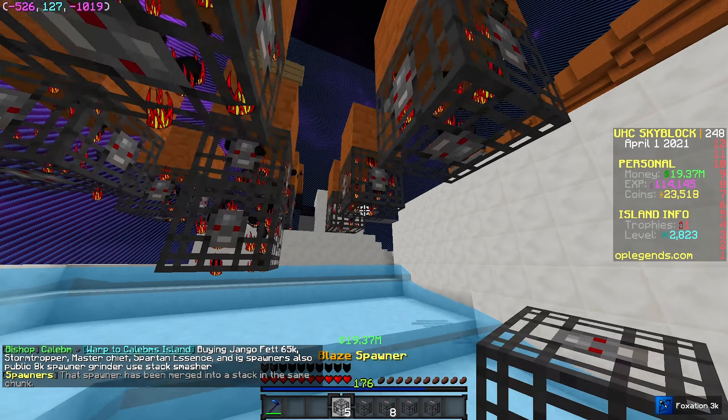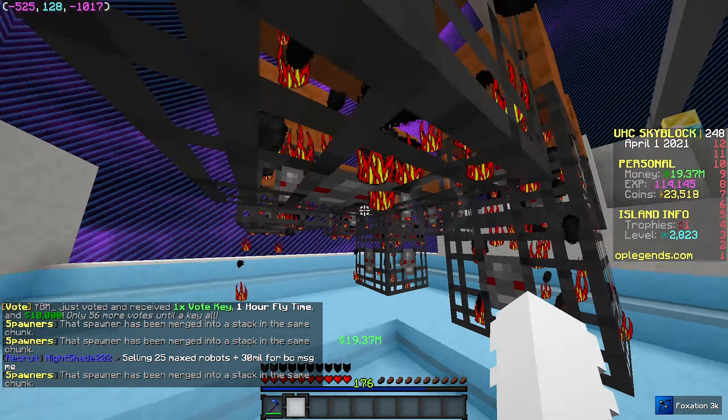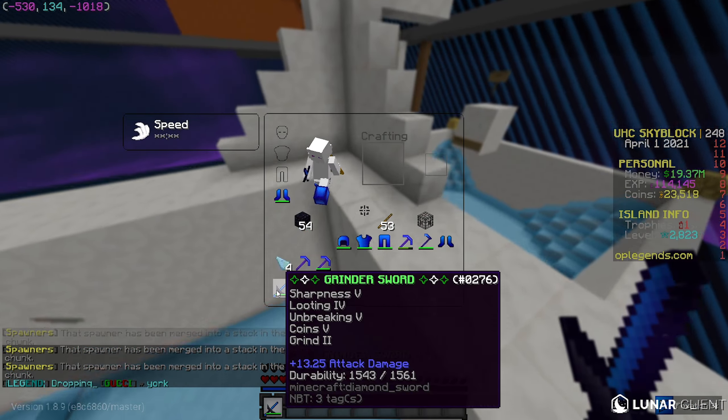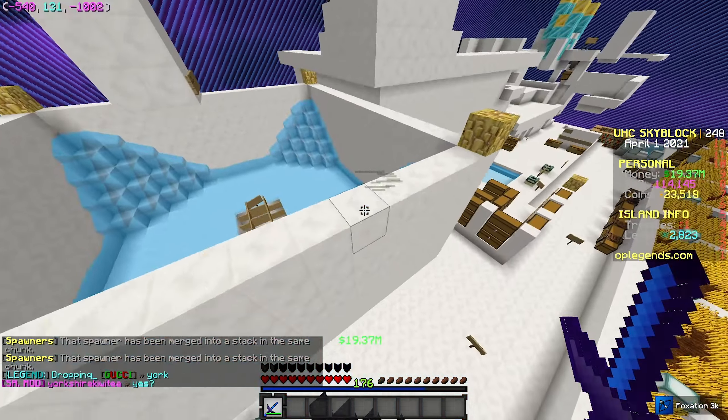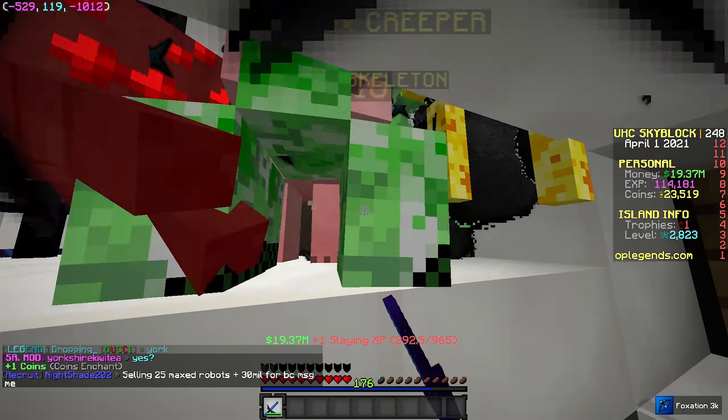Enderman right there, and then the triple blazes — I'm just going to put those right there. Okay, placing all the spawners right now, we're getting a ton of them placed. We have all the spawners placed. I have this really cool grind sword right here, so if we head over to where we're grinding — oh my gosh, yeah, we're getting so many more mobs right here. This is so sick.